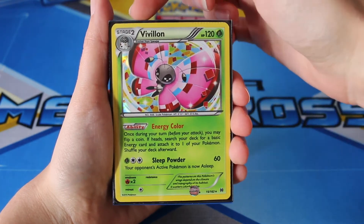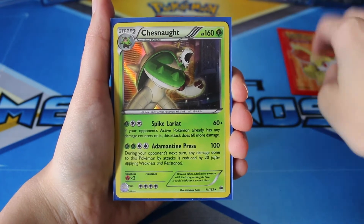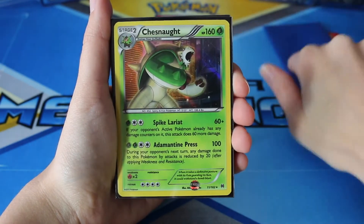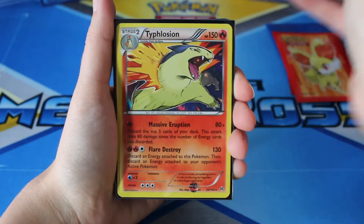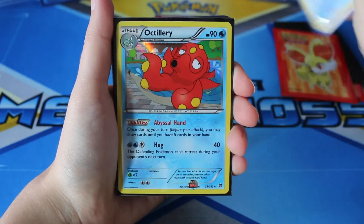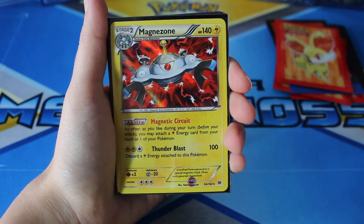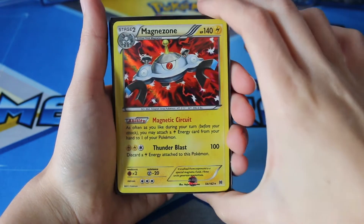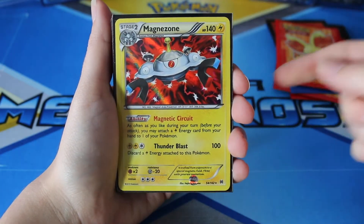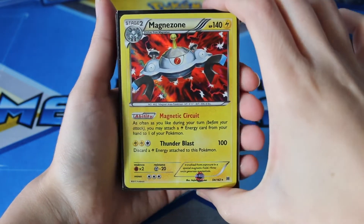We have a Vivian to start, and if you notice on the top here, it did get crimped in the packaging process, which means that I'm hoping to eventually get another one that doesn't have that defect. I have a couple of the Chestnut card, one of the Typhlosion card, two Octilleries, two Magnezones, and this is the card for me from this set — the very first time I pulled it, I didn't actually realize it was a rare because unless you have the light hit it a certain way, you don't actually necessarily realize that it's a hollow.